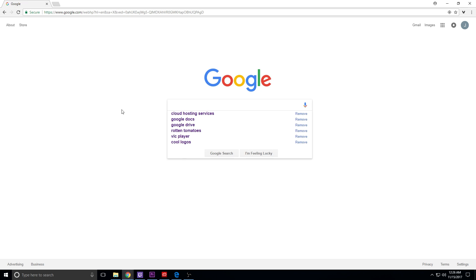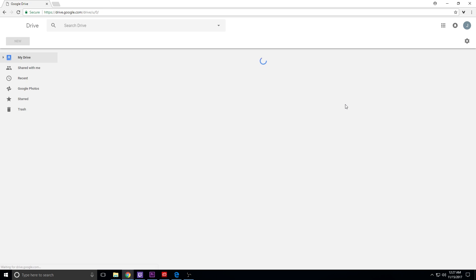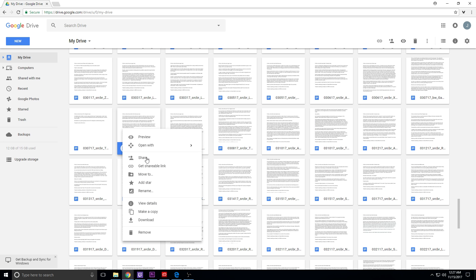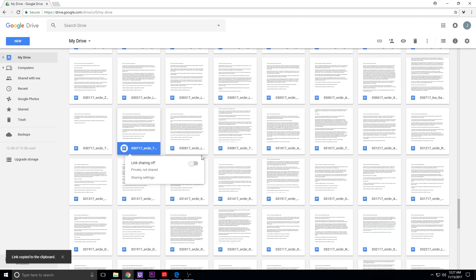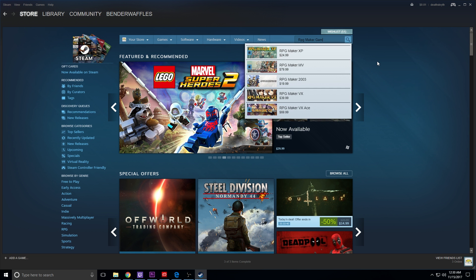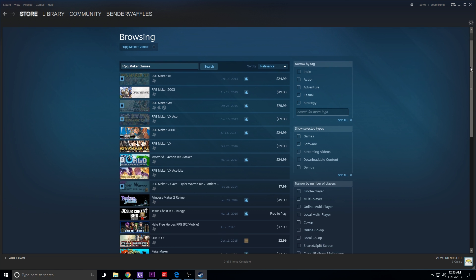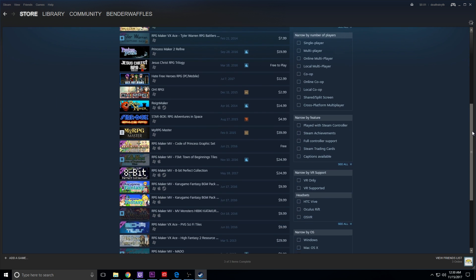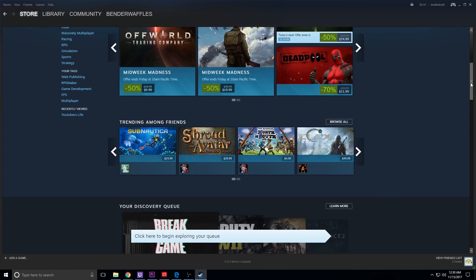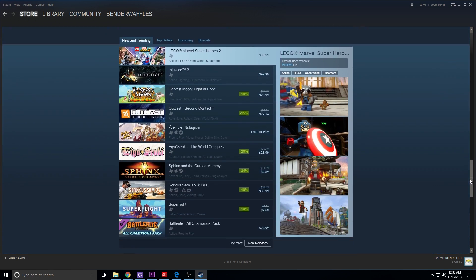First up, where to host the actual files. Pretty much any cloud storage service can work for this, though I highly suggest Google Drive as it is easy to use and you can get a shareable link to your files pretty easily. If this is your first game, odds are you're not going to be selling it, which means platforms such as Steam are pretty much out of the question. There are plenty of resources online to help you get it on there if you do choose to go that way.